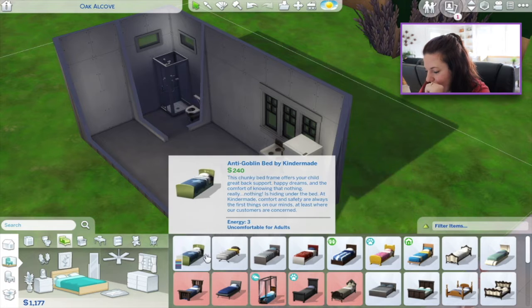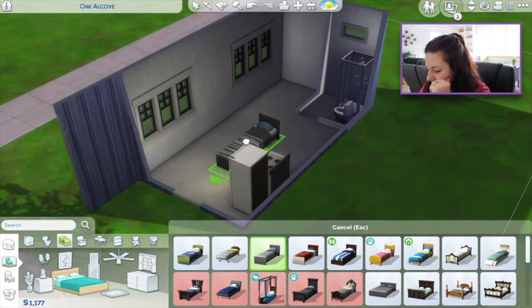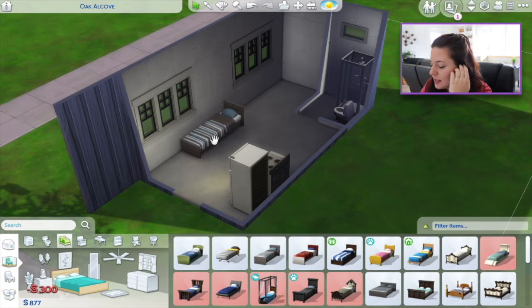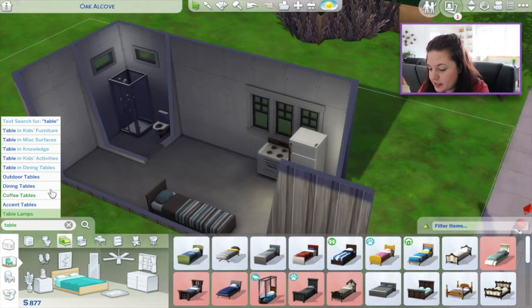I can't give them a kid's bed. They're going to get this one. I mean, look, they already basically have everything they need — so I've technically already succeeded. I don't even have wallpaper in, but I've technically already succeeded. Now I know tables are expensive though, so that's the problem.